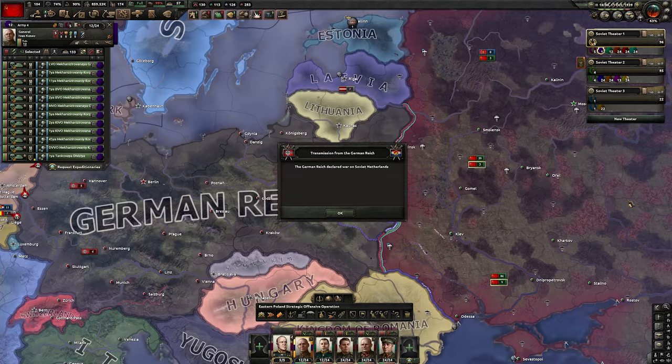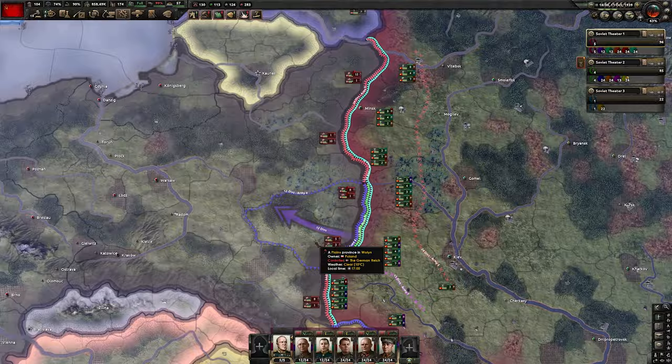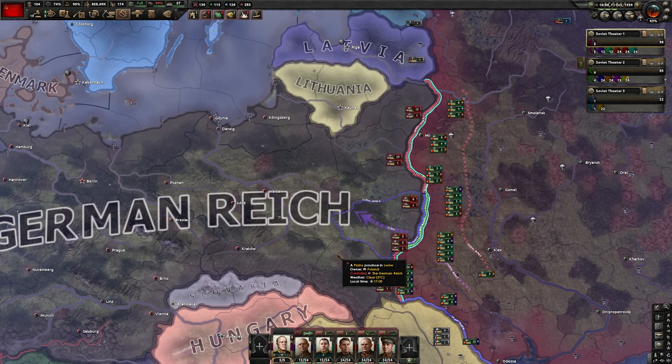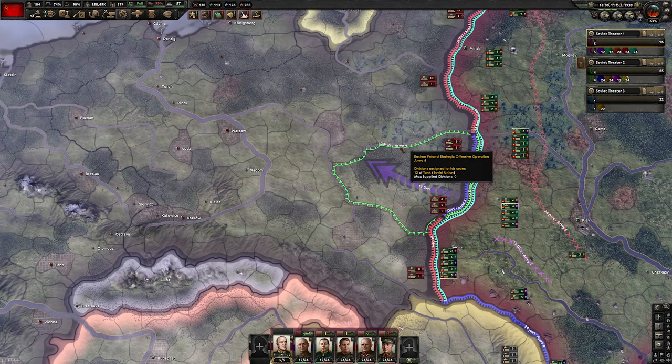Germany declares war on the Soviet Netherlands, officially starting World War II for us. Assign all planes to the main tank army. Slow down the speed a little and start immediately with the first offensive as fast as possible, because at the very beginning the Germans still don't have many supplies. The first push goes here, then we try to encircle all the divisions in that pocket by cutting them off.